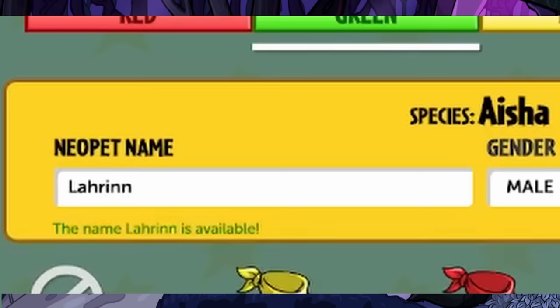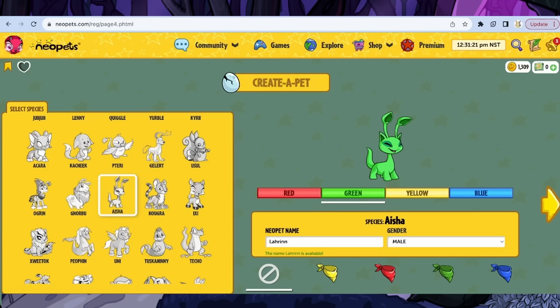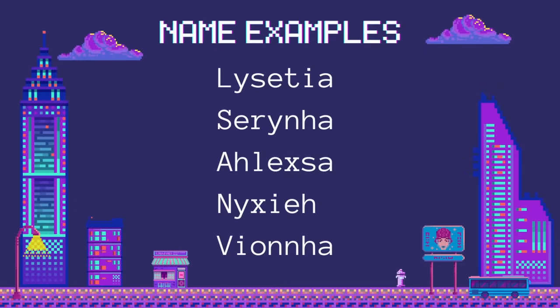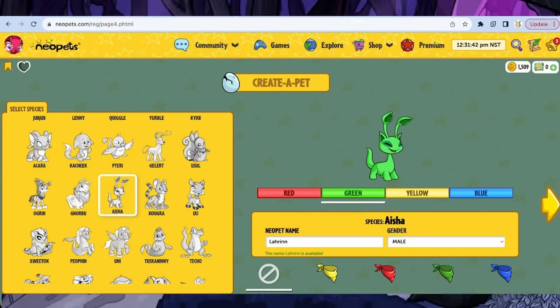Some currently untaken names that will probably be taken soon are Lacedia, Serena, Alexa, Nixia, or Vianna. Those are some names to start you off. It'll sound very odd and off-putting, but you're going to have to get used to it — this is what you're going to see. I made Lauren here. Let's make her female, why not? And if you go through those untaken name lists, let the people who made them know via Neomail so they can take them off the list. I'll also be putting more untaken names in the Google Doc.